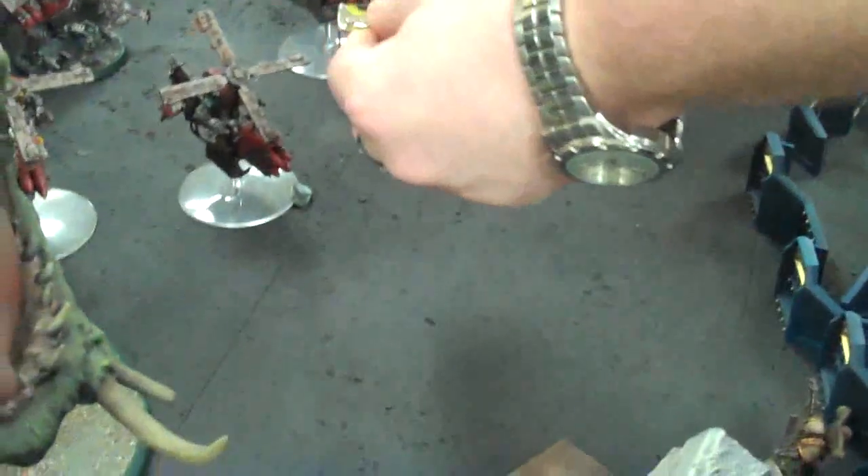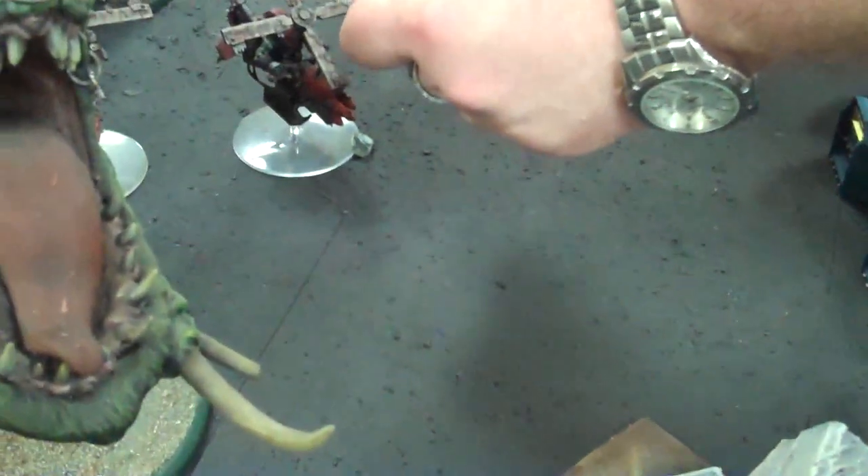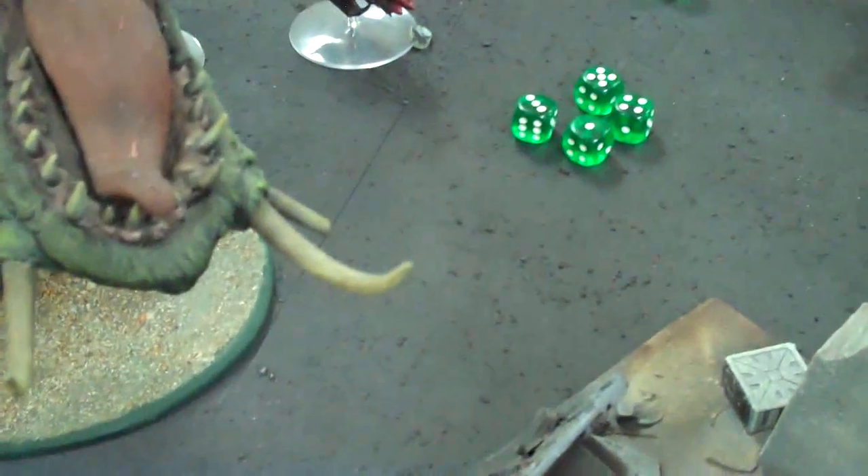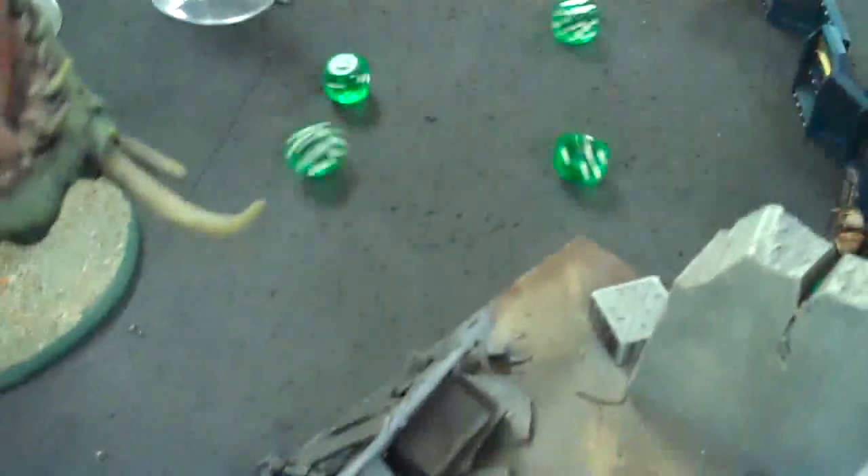These are in range - I'll fire two bolt guns and one within twin double tap range. Okay, four shots, three hits. You need fives - two wounds. That will do for him unless he saves his four pluses. He saved one, so he takes a wound. Five shots, four hits, fives to wound - two wounds. Four pluses? No, you killed him. Good - you scored a kill point there.